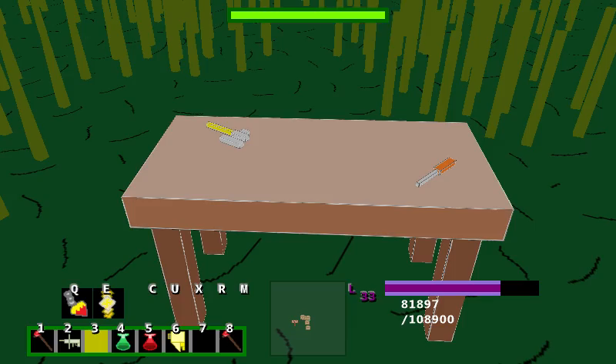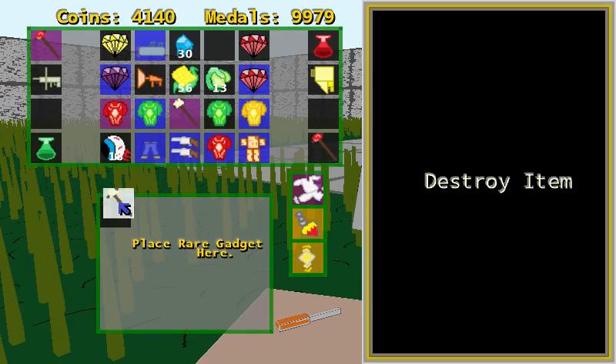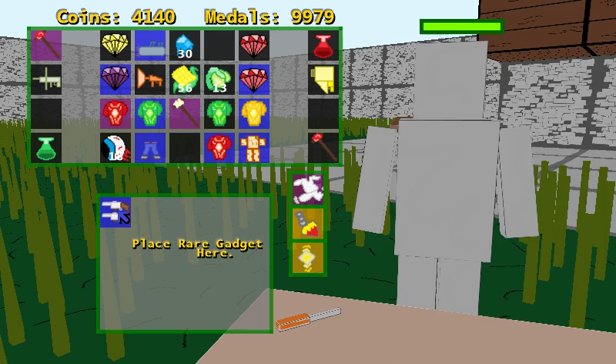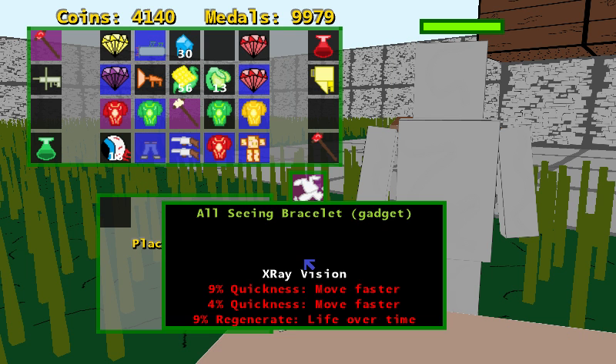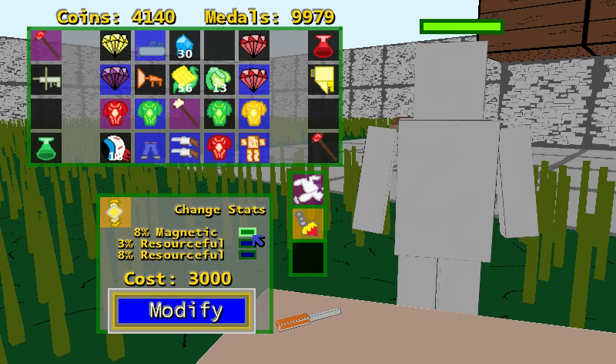I've added this workbench — the gadget workbench. What you do is, if you place a weapon or armor here, it won't do anything. But if you put a gadget here, it will enable you to change the gadget.